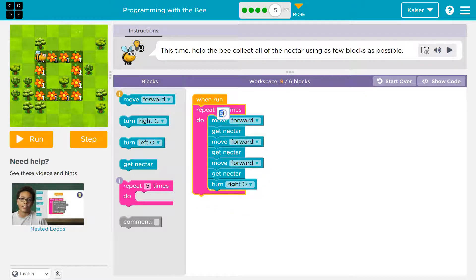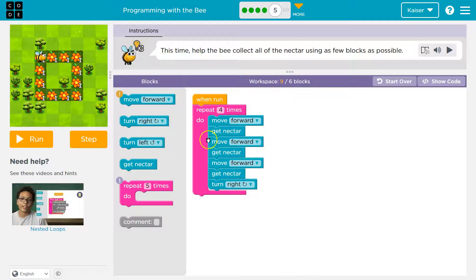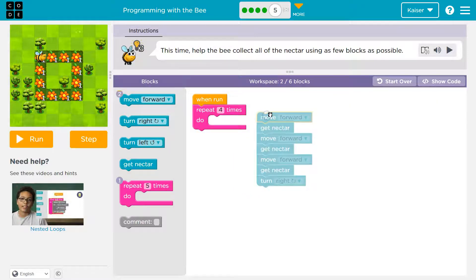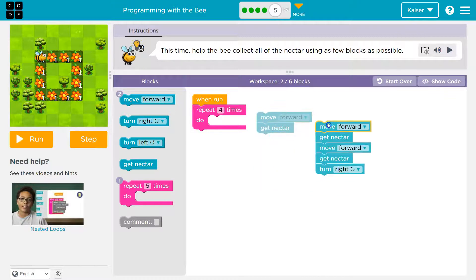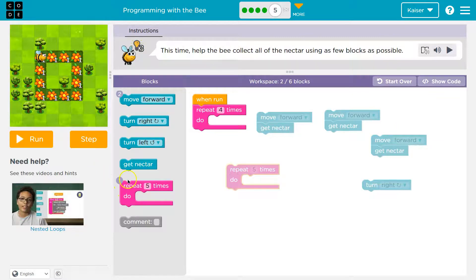We're still over on blocks, but I know this will work — four times in a row it's going to run through this code, hit the bottom, go back to the top, and keep going. But we're still over. Let's look for more repeats. Move forward, Get Nectar — Move forward, Get Nectar — Move forward, Get Nectar. Turn right is different, but these other three I do three times in a row, which means I can use another repeat.